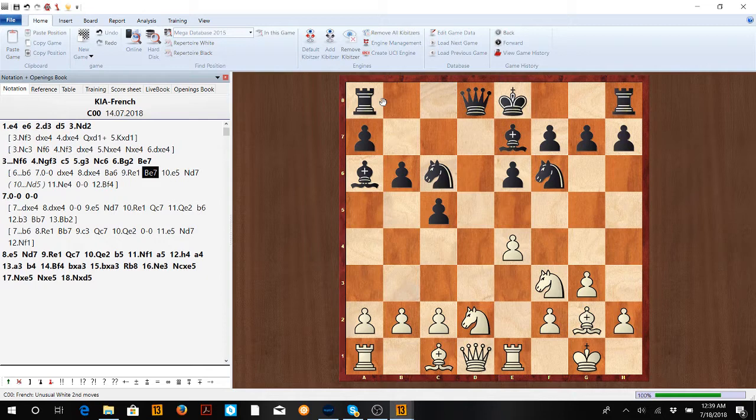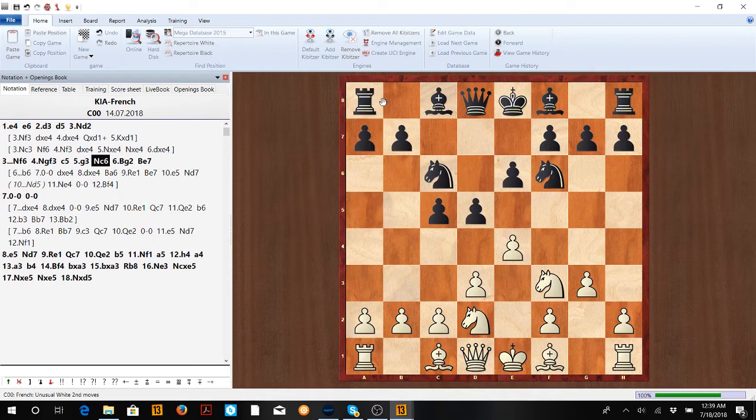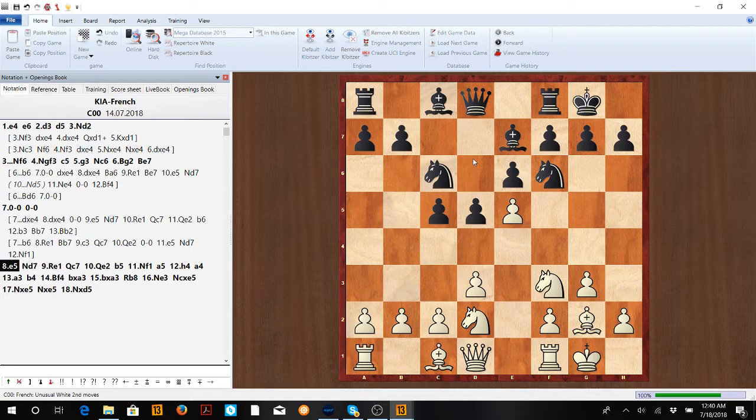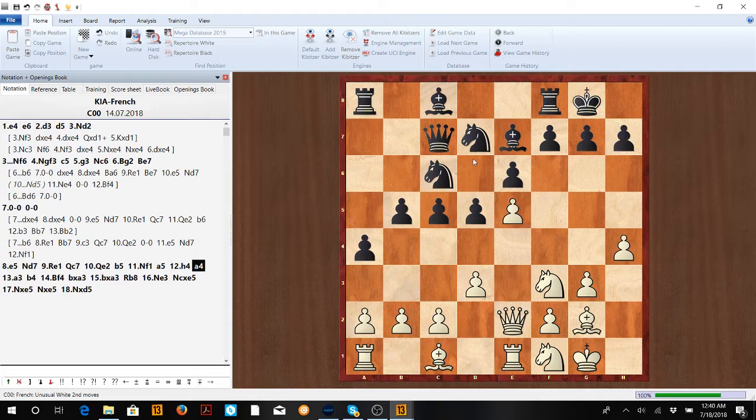Instead of b6, you'll probably see Be7. They can try Bd6, but remember we want to play e5 — it'll be even stronger there because it forks the bishop and knight. After Be7, we castle; if he castles, we go e5. Then Nd7, Re1, and the very important move Qe2 to reinforce the e5 pawn — losing that pawn loses your focal point for the offense.